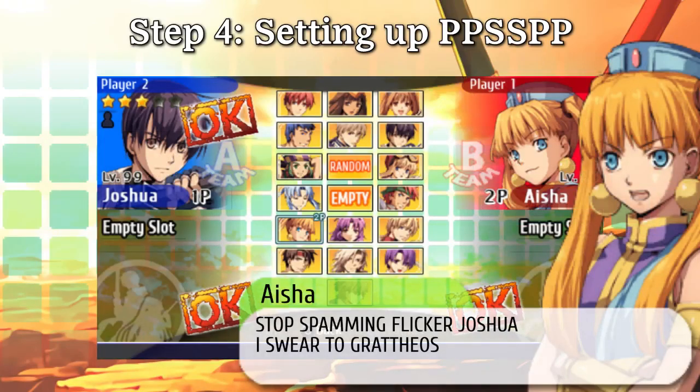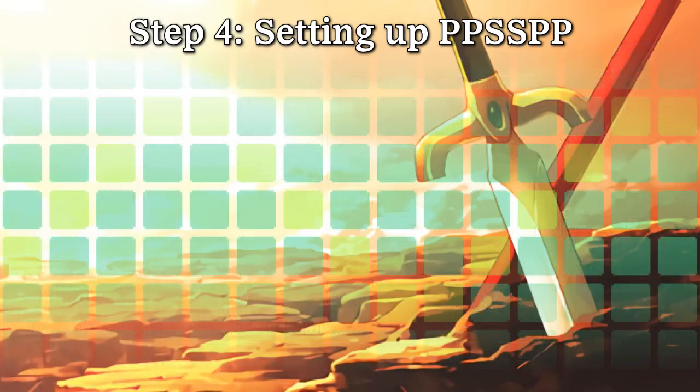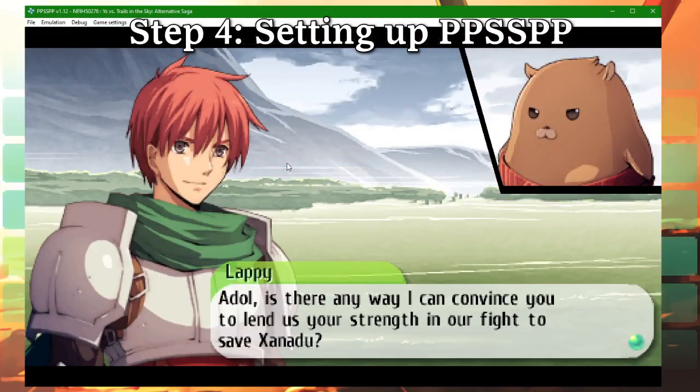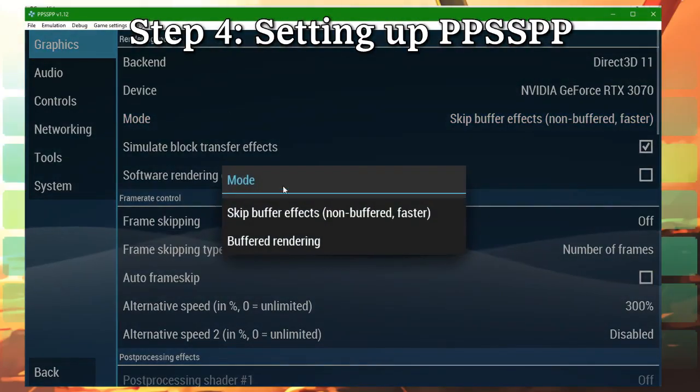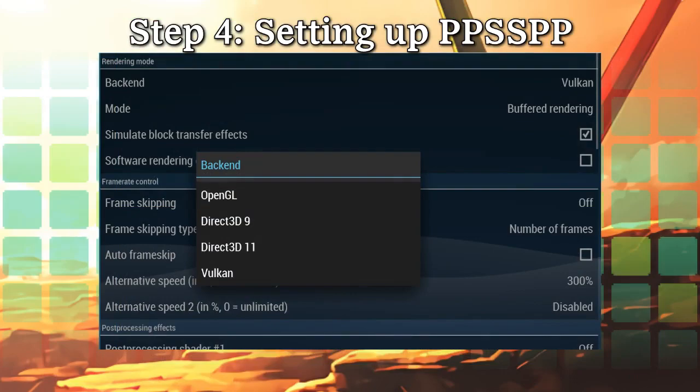This release features full multiplayer support for Ys vs. Trails and fixes a few lingering performance issues from version 1.11. The game itself is pretty straightforward to run — you'll just need to change a setting or two to circumvent some graphical issues. In Settings then Graphics, you can either disable Buffered Rendering or set your Rendering backend to OpenGL or Vulkan.